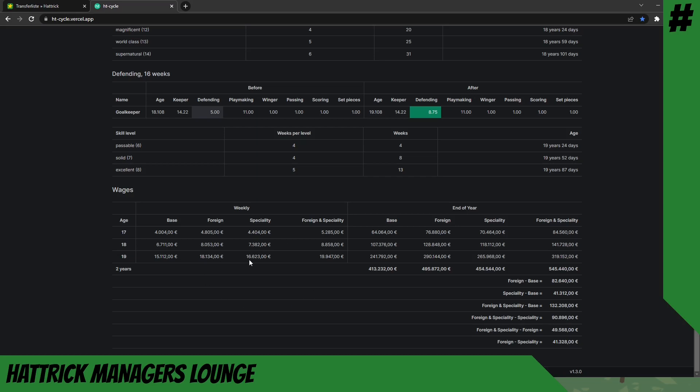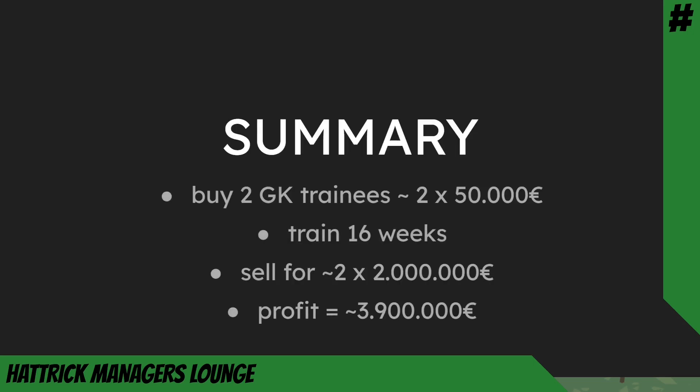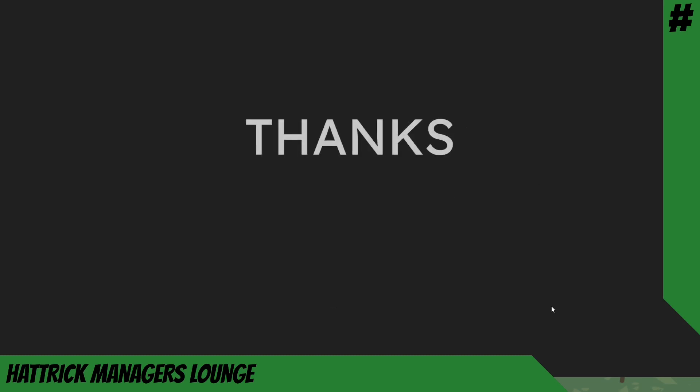Remember, we are only looking to train our keeper one season — 16 weeks. To summarize the course of action for a simple keeper training plan: buy two goalkeeping trainees for approximately 50,000 euros each, totaling 100,000 euros. Train them 16 weeks — one keeper in the league match, one in a weekly friendly. After 16 weeks, sell them for approximately 2 million euros each. At the end of the first season you should have made a profit of approximately 3.9 million euros. Always use 100% training intensity and always 10 stamina for very young trainees.